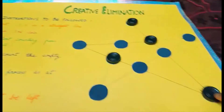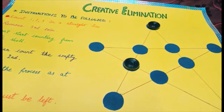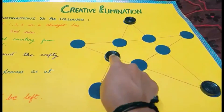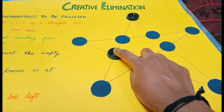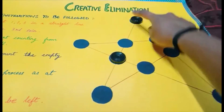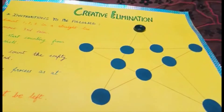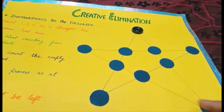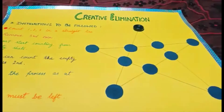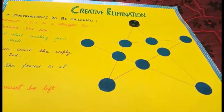To remove this coin I have to start from here — no other option. So 1 2 3 removing this one, then 1 2 3 removing this coin, then 1 2 3 removing this coin. See, there is only one coin left here — all the other coins removed, only one coin left. I hope you people understood the solution and enjoyed the puzzle. Thank you.